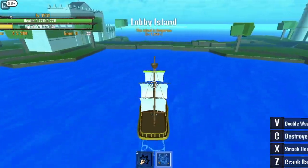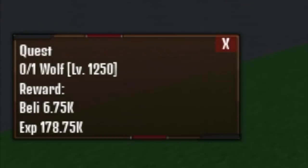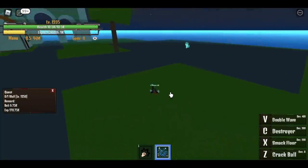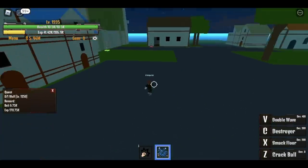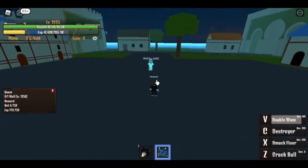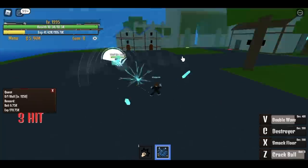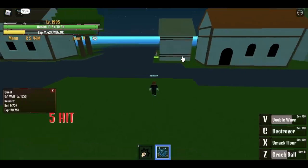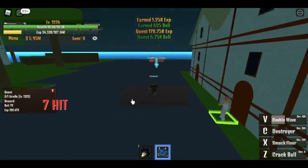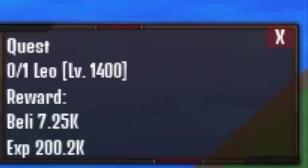Do that until you reach level 1250 and head to the final island — the lobby island. First you need to defeat the wolf. When you reach level 1325 you can unlock the giraffe. Use your V skill, then D skill for the first kill on the wolf and wait for your quest to finish. After that, get the giraffe quest and defeat it. Use this strategy until you reach level 1400.